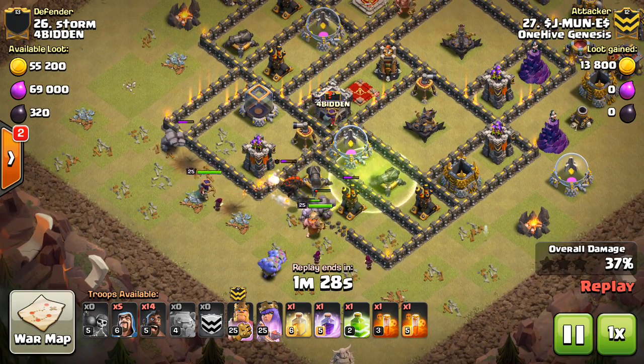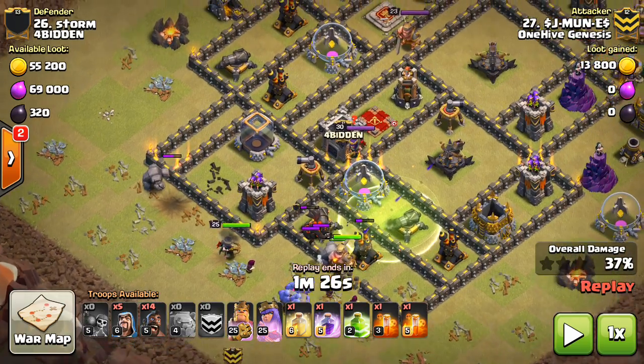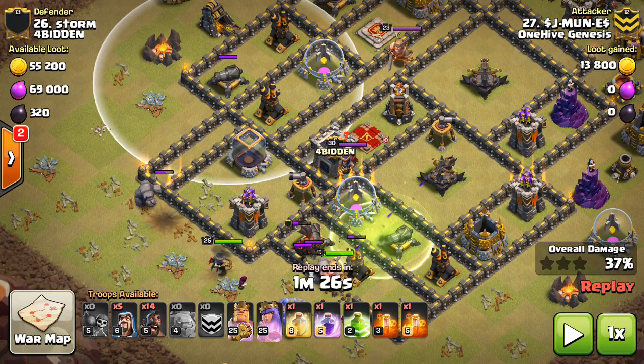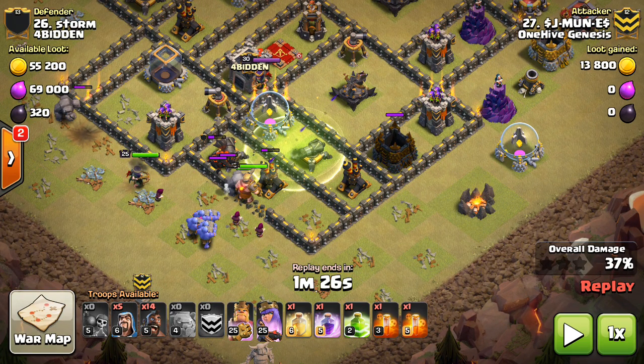You can see he gets the defenses in this compartment right here. Besides that, the cannon can't reach his place of entry, and these buildings are all non-defensive — they're not going to do anything to his ground troops — so he has nothing over there. On this side, that storage isn't going to do much, the archer tower is still kind of hitting it head on, there's nothing out here.